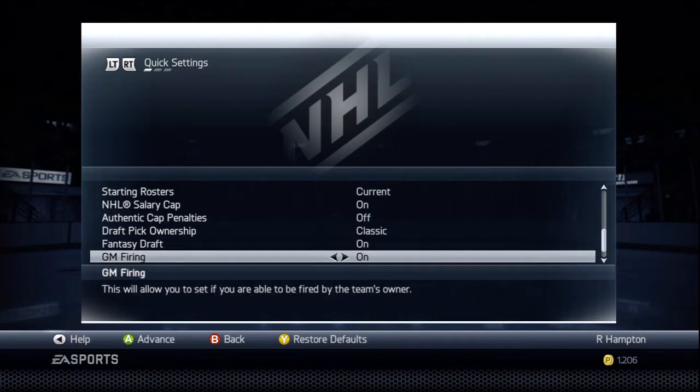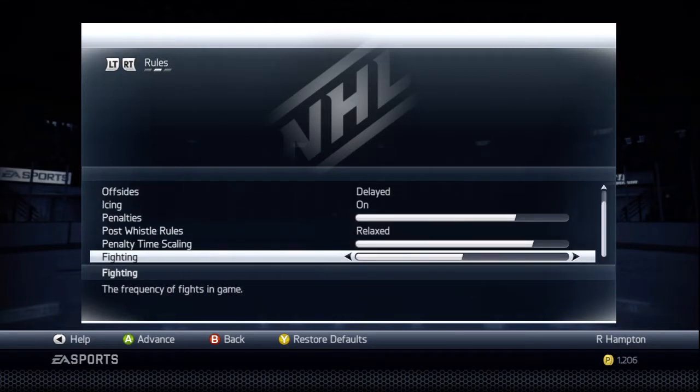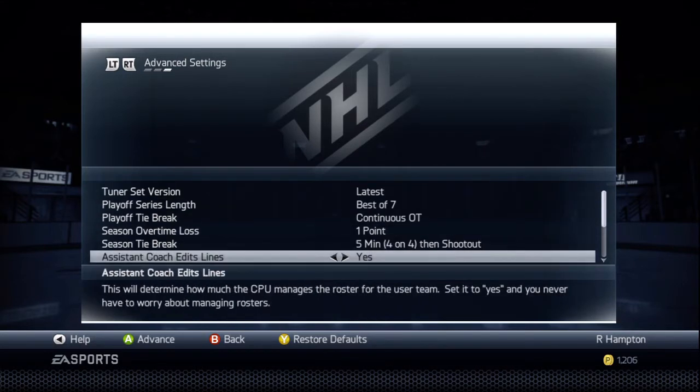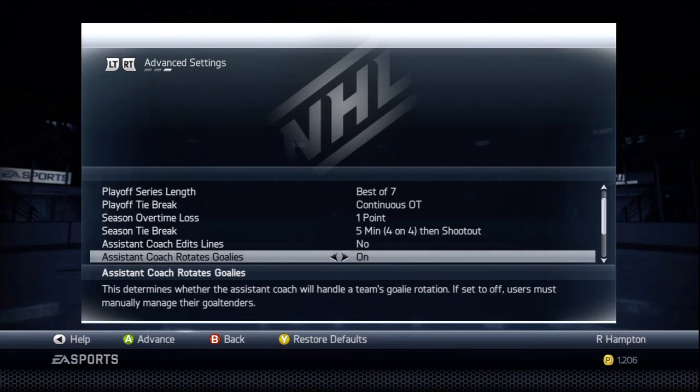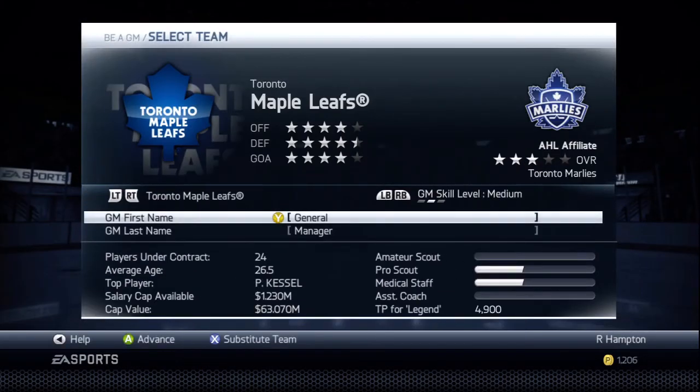Waivers off — I don't want to lose my players if I send them down. Starting rosters current, salary cap on authentic, cap penalties turned off to give everybody a fresh start. Draft ownership classic so everybody gets a pick, and then fantasy draft on, just like last time. I'm keeping the same idea but with a new team. GM firing off, auto sign free agents off. I'm going to turn injuries off once we get into the game and turn it on for playoffs.